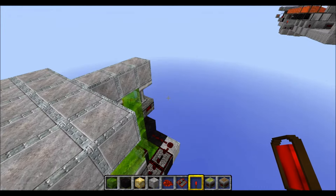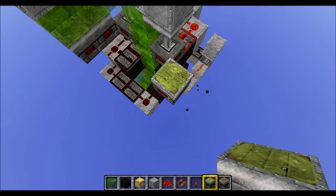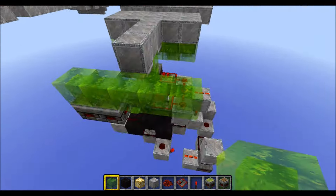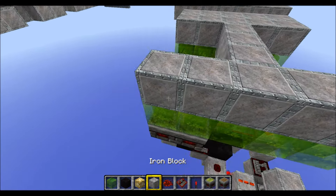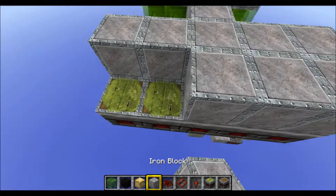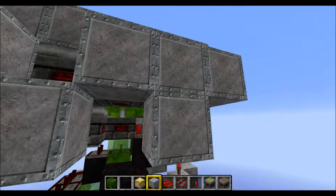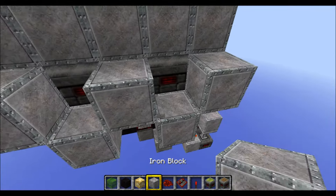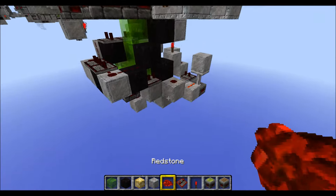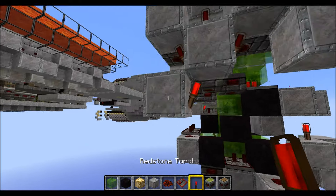Now just mirror this to the side. Two sticky pistons like this. Then five slime blocks. Normal blocks on top. Sticky pistons to the side. Normal blocks on top. Three blocks. Then another few blocks down below. Redstone on this block. Torch, torch, and torch. Block below. And the torch here.